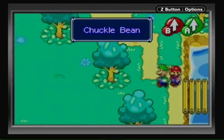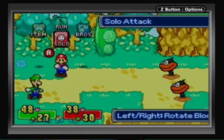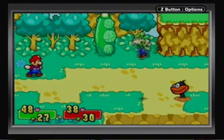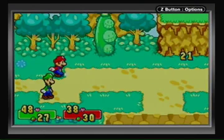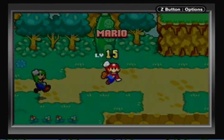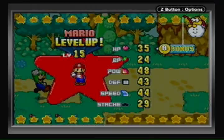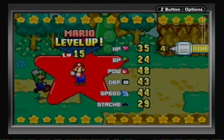I'll grab a Chuckle Bean right there. I don't want to go that way yet — that way leads to more powerful enemies. Look at that — Sharpie just died in one hit with a first strike. I mean, I guess that is one thing they do have. Your first attack will probably take out weaker enemies. So I guess they do kind of have it inadvertently, but that little pathetic skirmish was enough for level 15. Do your dance, Mario! Let's go for HP — plus four, that's what I'm talking about.